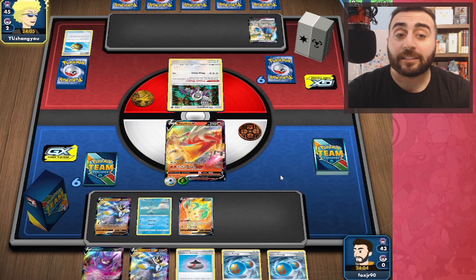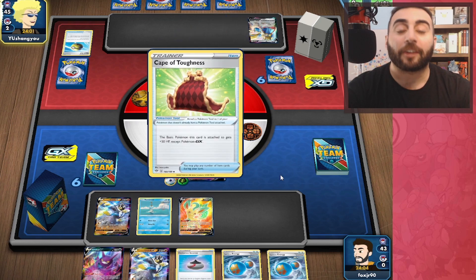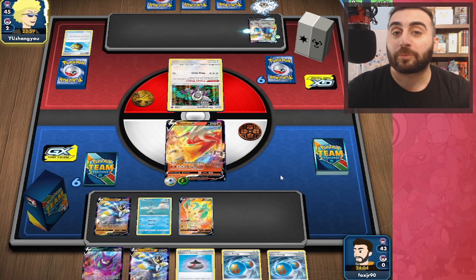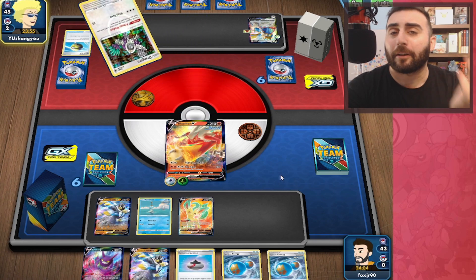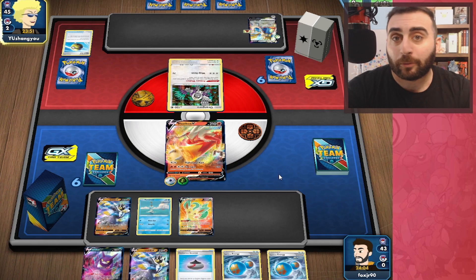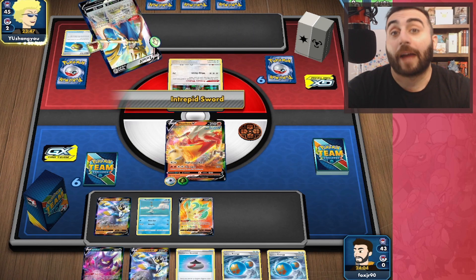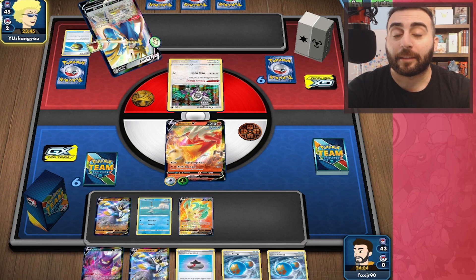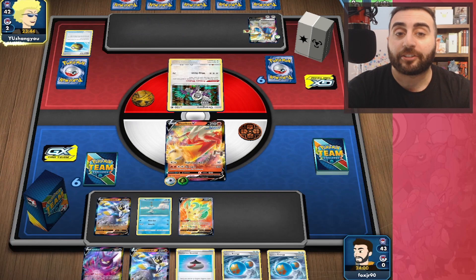So they are playing Zacian — we kind of figured that when they mulliganed and showed us a hand of Metal Energy and Cape Toughness. Nothing else goes with that like Zacian does. They'll probably use Primate Wisdom and then Intrepid Sword, stacking the deck with Metal Energy. I would try to accelerate an energy, and they do.